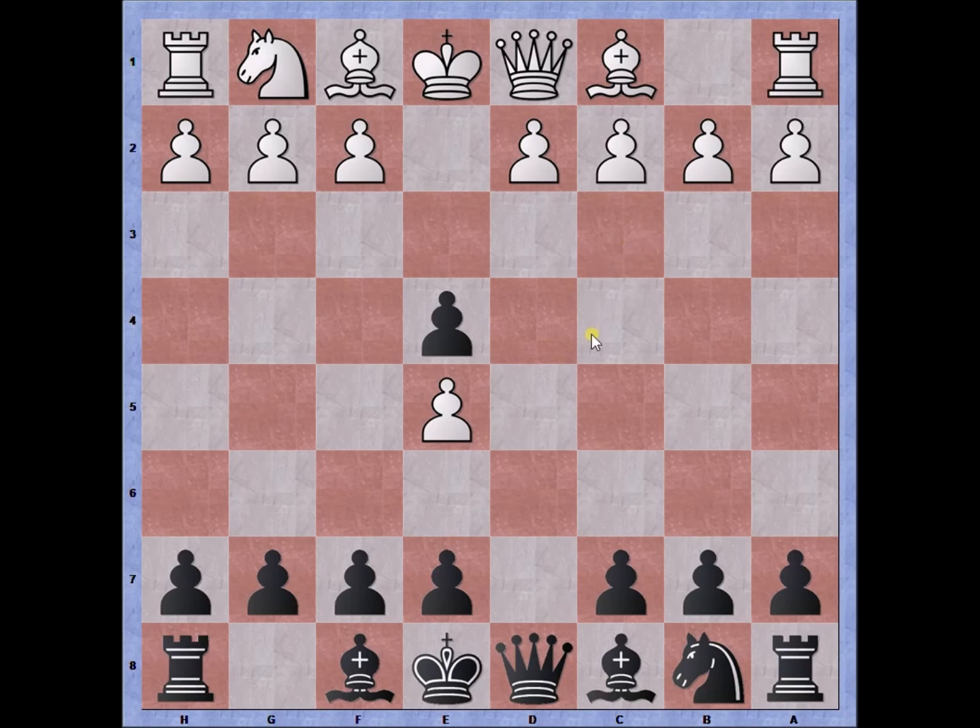Knight takes knight and pawn recaptures. This is a very interesting position. The position seems symmetrical — both pawns are in the center of the board, back to back — but it really isn't so, because black has the possibility to develop his knight, which will attack the pawn on e5. White cannot do so. Black may develop the queen to d5, protecting the pawn and attacking the pawn on e5.